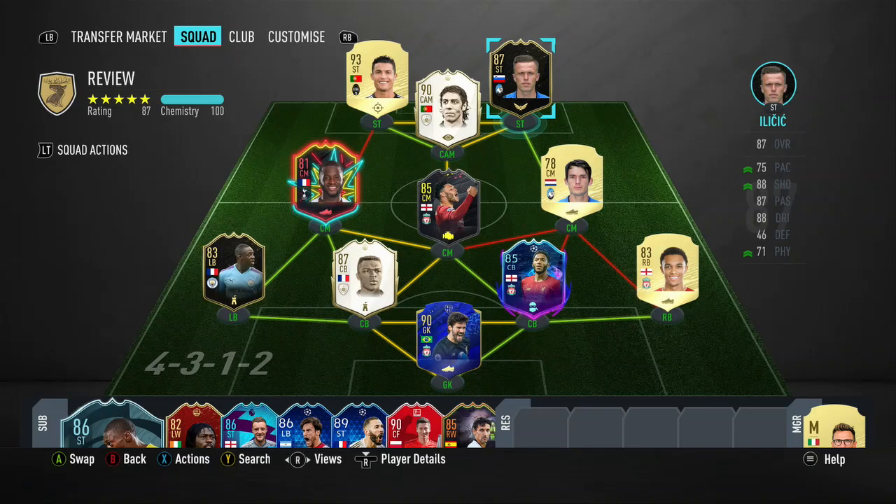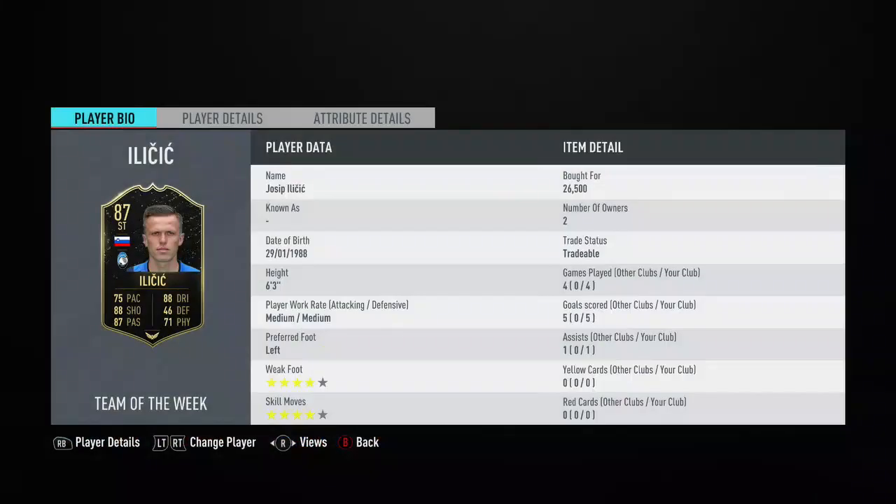Hi you guys, LukaFuck here and welcome to another FIFA 20 video. In this video I'm reviewing the 87 rated second in form Ilicic of Atalanta. This is actually an insane card and I can't believe how cheap this card is - he only cost me 26,500, which is insane. In the 4 games that I played him he scored me 5 goals and got 1 assist.